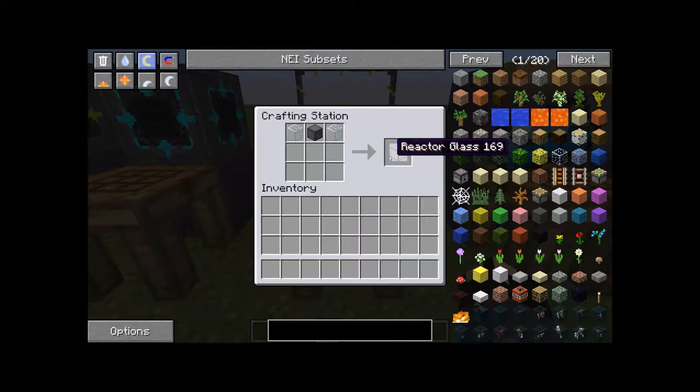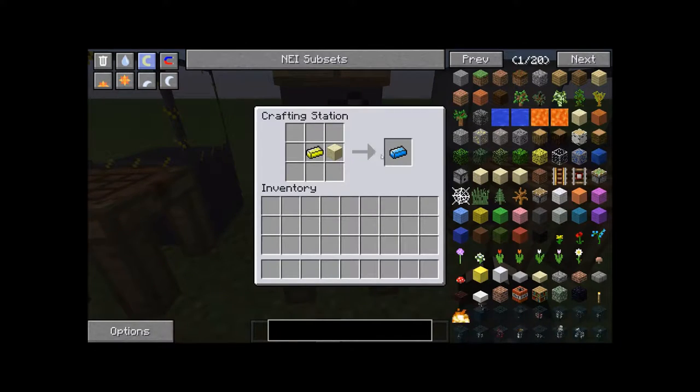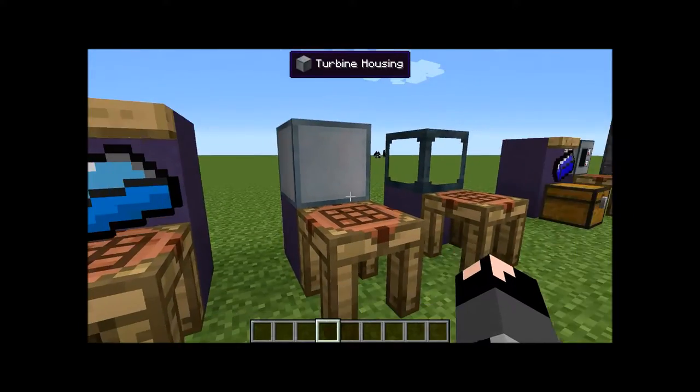The next item is reactor glass — you're going to need this if you want to see inside your reactor. It's two pieces of normal Minecraft glass and a reactor casing. Next up is a cyanite ingot, and in order to make that you need Yellorium and a piece of sand — it makes one cyanite ingot. Cyanite ingots are going to be used more towards making the turbine.